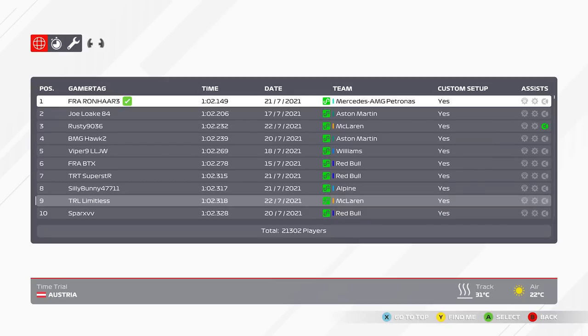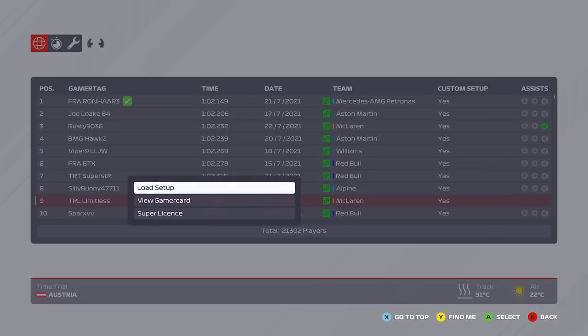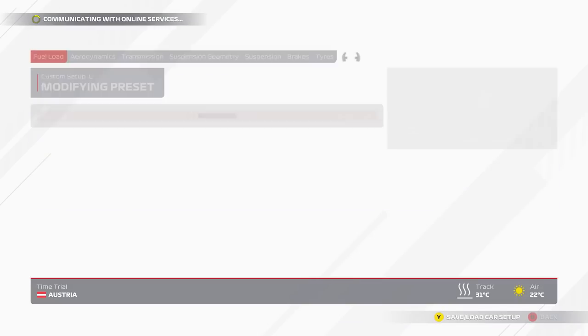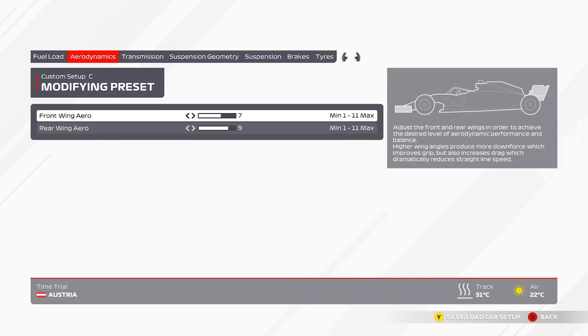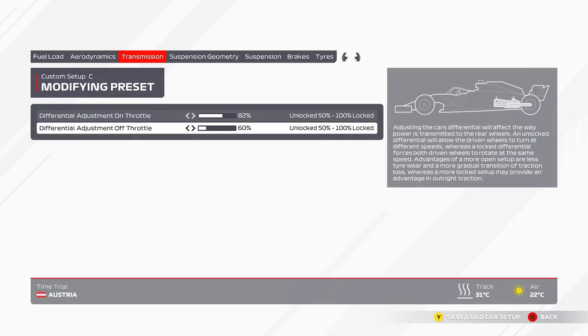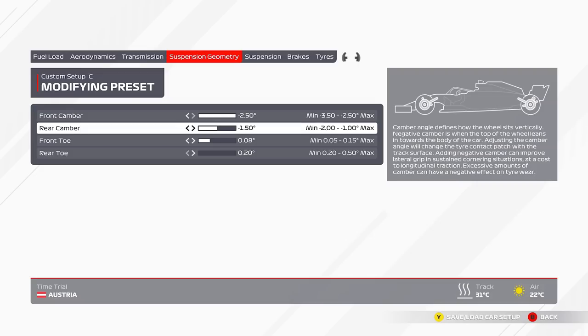It's a 2:00.3, and honestly I'm very happy with that — it's Austria and time trial is not my particular strength. To be this close to someone like Ronha, who is very good at time trial, is very promising for me. On the last game I was a good four tenths to half a second down around tracks like this, so to be this close feels great. You can see 7-9 wings, a bit higher on the downforce. I feel online that's going to work very well, and for me that really has been the case so far. 82-60 off diff, just to avoid over-rotating when you go off the throttle.